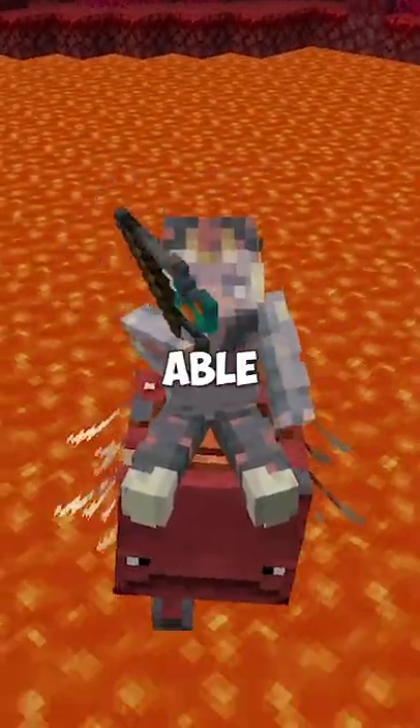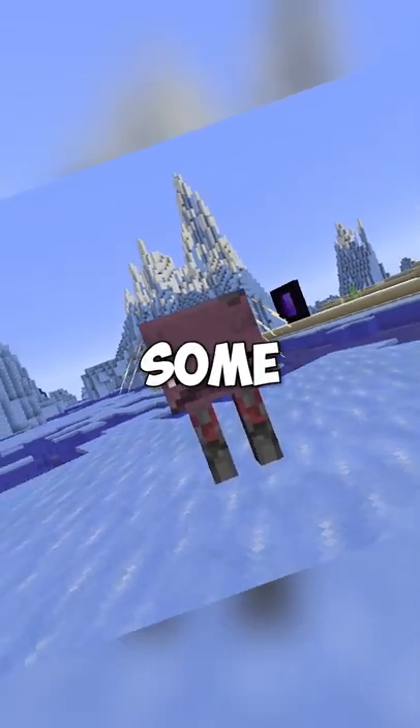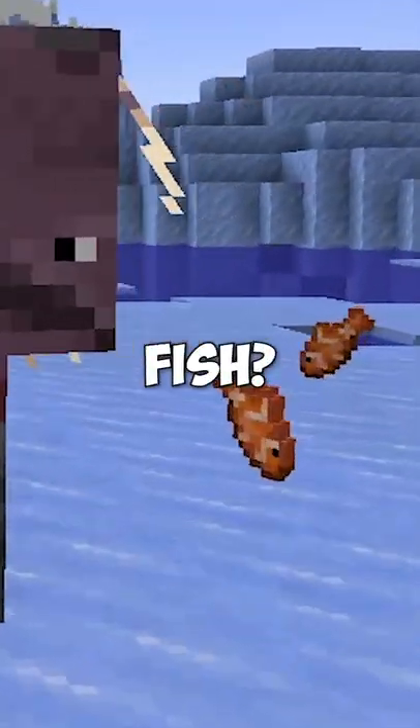The Strider used to be a fish. This mob is able to walk in lava and takes damage whenever it's in water. They also shiver and turn purple for some reason. So how is it supposed to be a fish?